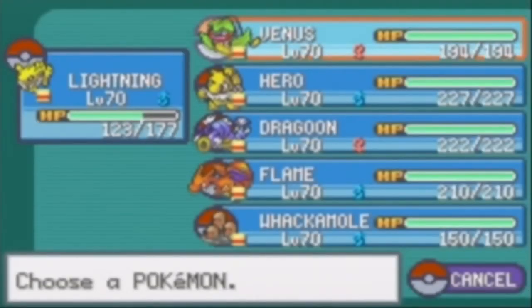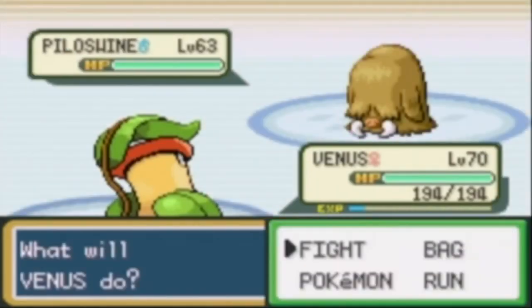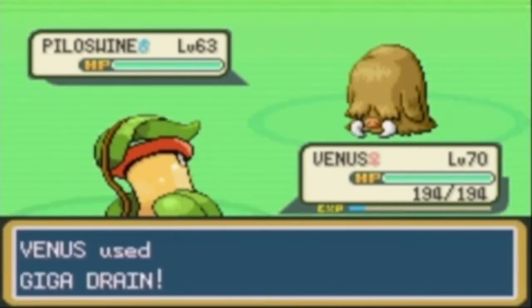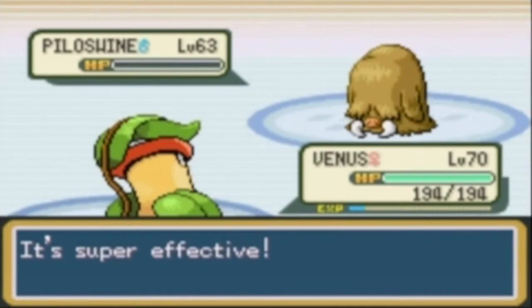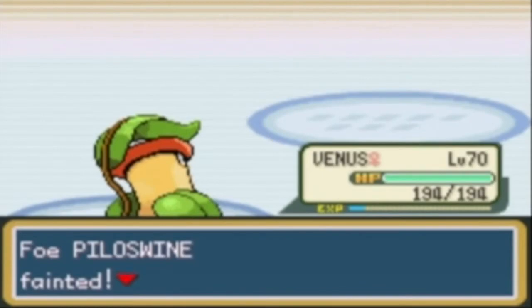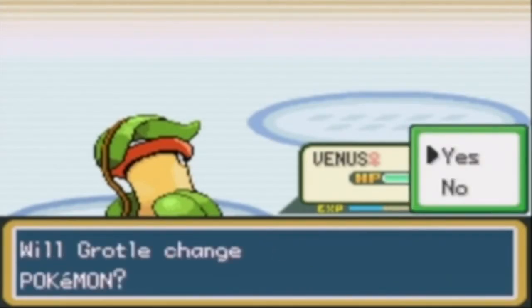Instead of Slowbro this time, Lorelei has a Piloswine, which is a Johto Pokémon. All Elite Four members have at least one or two Johto Pokémon added to their party. One Giga Drain in my test run fainted this Piloswine. It's part Ground type, so it's weak to Grass — and also possibly Water, and definitely Fire.